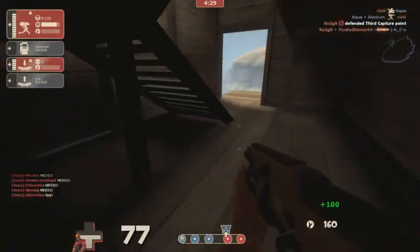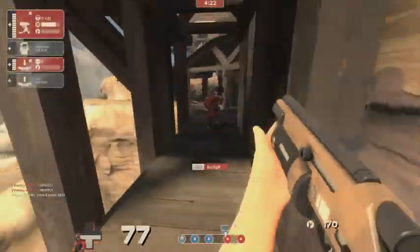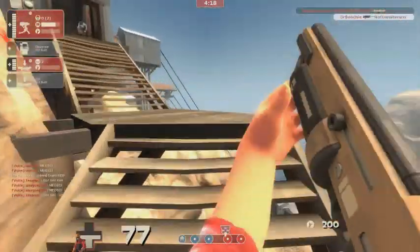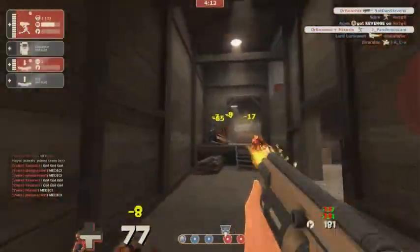Again I'm using the Widowmaker to take out a spy — I really should have just switched to my Gunslinger, and I think that's what I do. I don't think I even get the kill at first, but I do get him eventually. Take this advice from me: don't use the Widowmaker on spies. Use your pistol or your Gunslinger; it's not optimal for that.